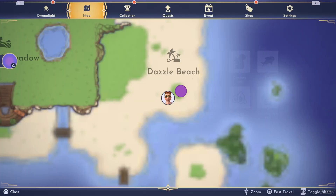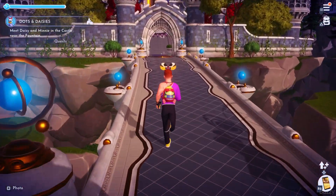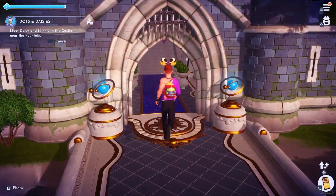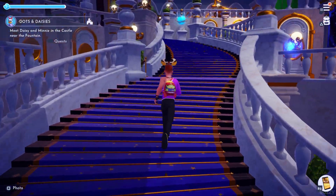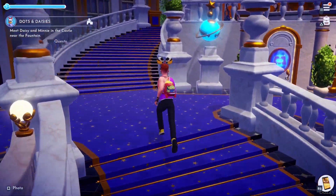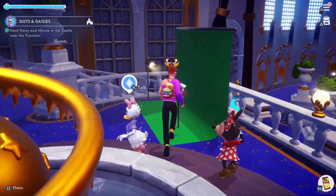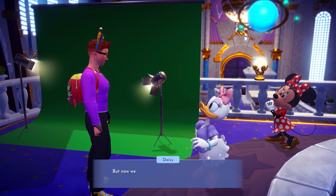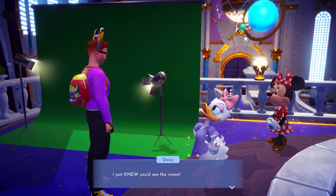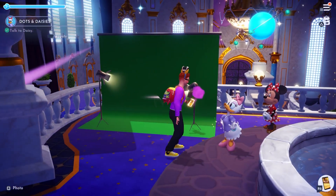The last photo assignment is going to be the fountain at the Magical Kingdom castle, where all the realms are — so we're going to the wishing well. I'll fly up this long avenue and sprint up the stairs to where the fountain is, where you would have met Vanellope. I wonder how long it'll take for all these levels to be filled up. And now a green screen — that's pretty cool. So we're going to be like in outer space or something. CGI, AI, doctored photos — Daisy, how could you?